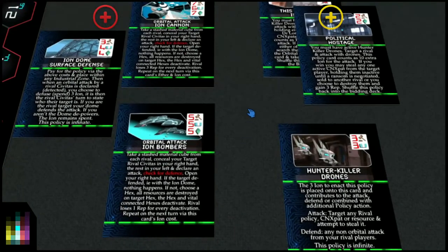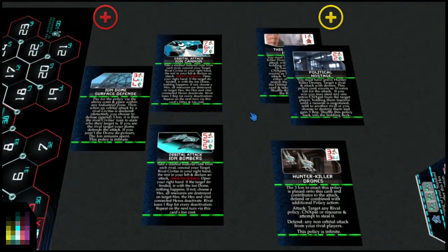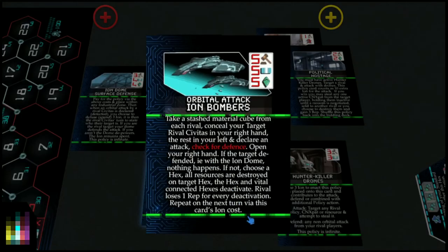Now we move on to orbital attacks. Orbital attacks are very, very interesting — they're devastating. First, the less expensive option: the Orbital Ion Bombers. You take a stashed material cube from each rival, seal your target rival Civitas in your right hand and the rest in your left, and declare an attack.